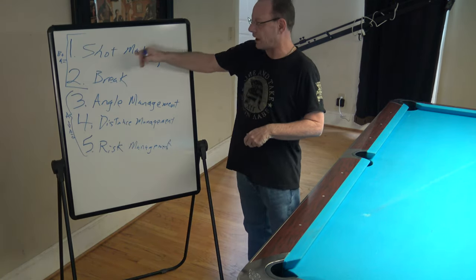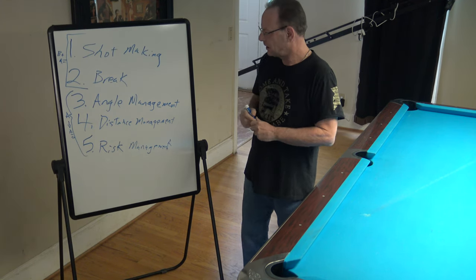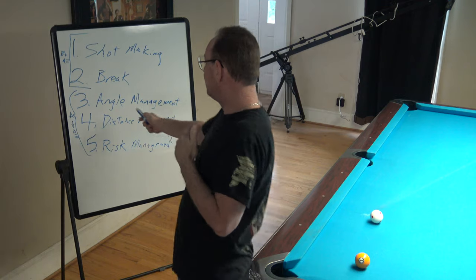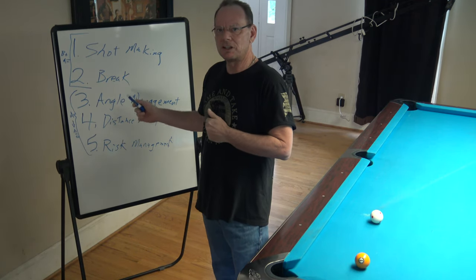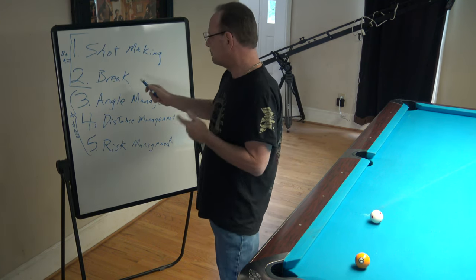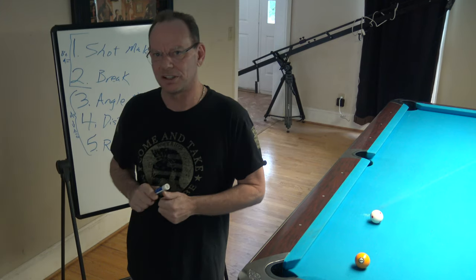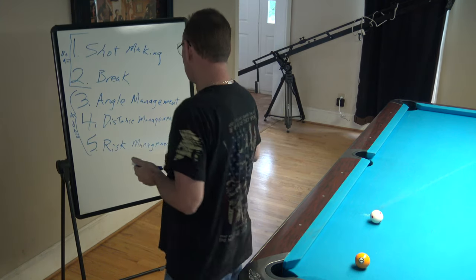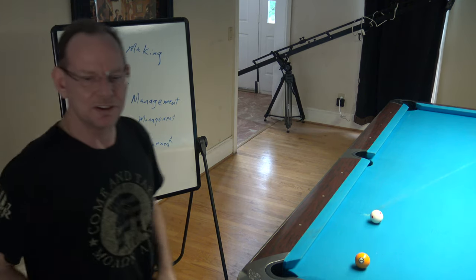So, five pillars: shot making, break, angle management, distance management, risk management. We've been talking about angle management. The next step in angle management is going to be a video on bringing the cue ball out of the rail, but before we can do that, we have to talk about distance management because it's going to come into play. Let me set this aside and let's move over to the table.